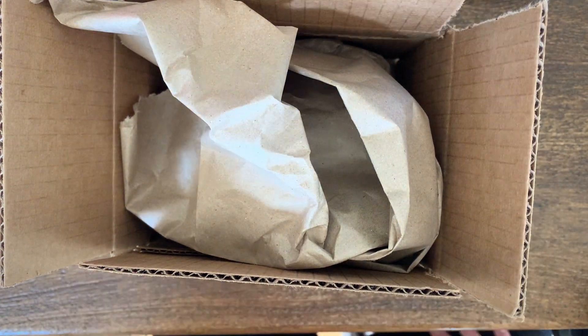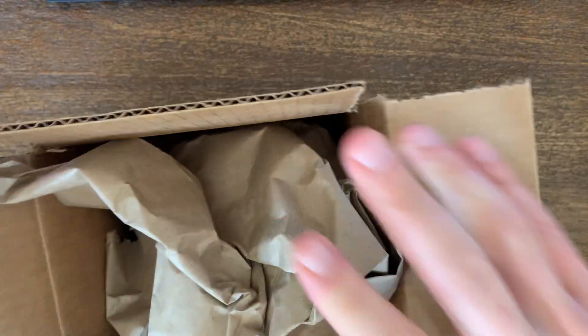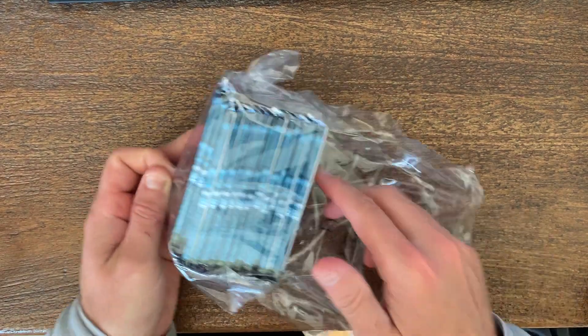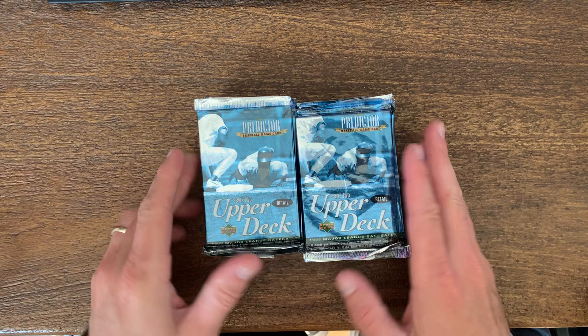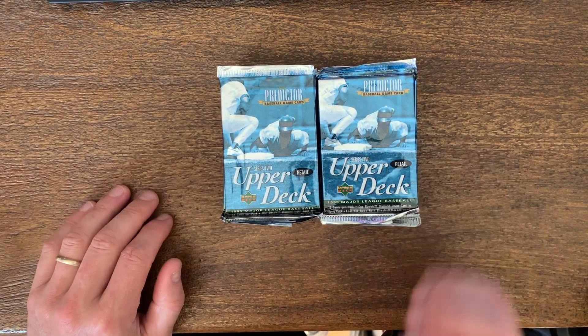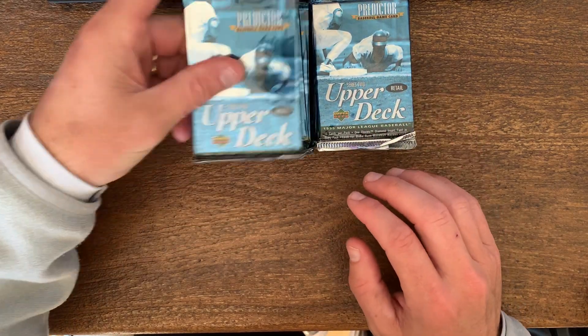All right, back with another video. Got something from eBay — some 1995 Upper Deck, Series Two. Not straight from the box; not sure exactly where they came from. Got about 14 packs here. In this series you've got some pretty big rookies, especially the Hideo Nomo rookie, and they come with Predictor subsets and some special edition insert cards. Let's see what we can find.